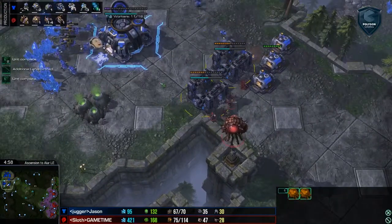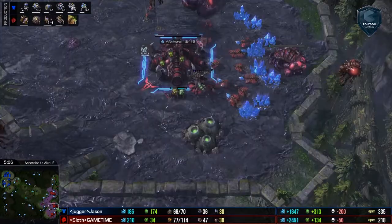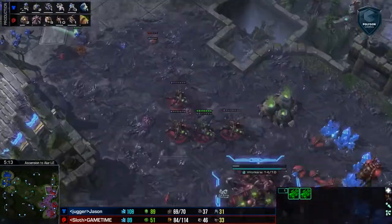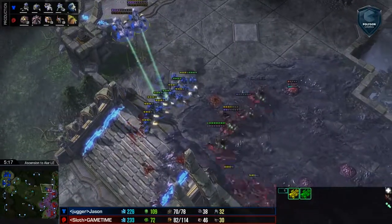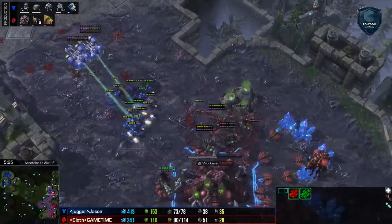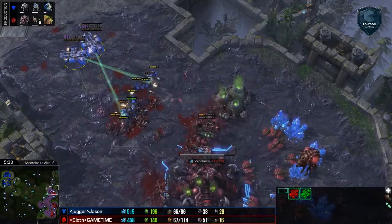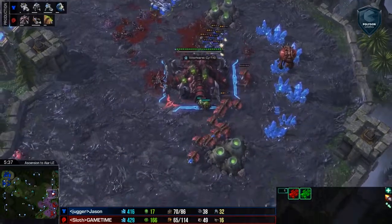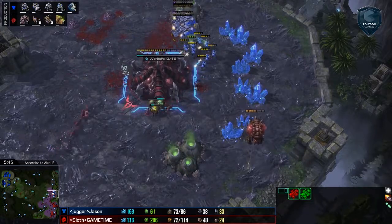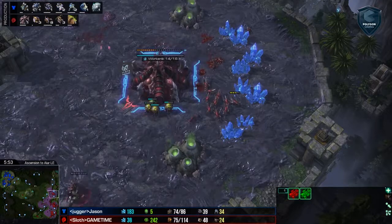Jason's already in a position to defend that. Two engineering bays — and actually no, he's going to go ahead and pull out. Some Lings are in production. He was expecting that counterattack to delay, and he's lacking the punch he's going to want to deal with two full Medivacs. This is a huge amount of DPS coming from Jason. Jason being very careful to target down this one weakened Queen, though he got a little distracted by the Lings there. There are Transfuses but trying to target one Queen at a time, not doing the best job at that. All of these Queens but one have fallen, and another Queen is falling. More Lings flooding in — only two Queens are actually on the field right now. Three more in production with Carapace on the way. 48 Drones to 38 SCVs. Game Time is going to have to be really careful and only attack when he has the overwhelming odds.